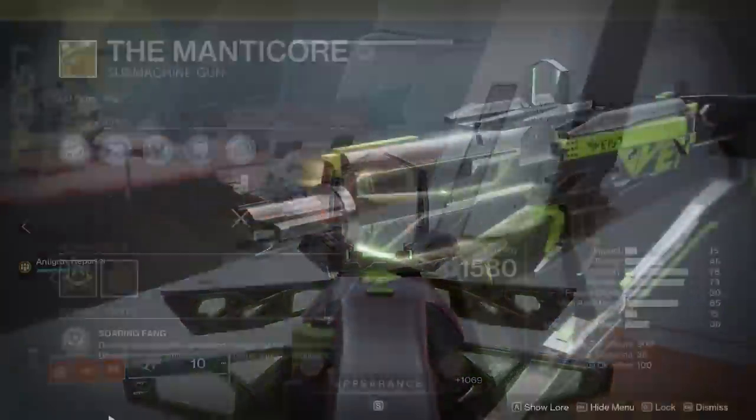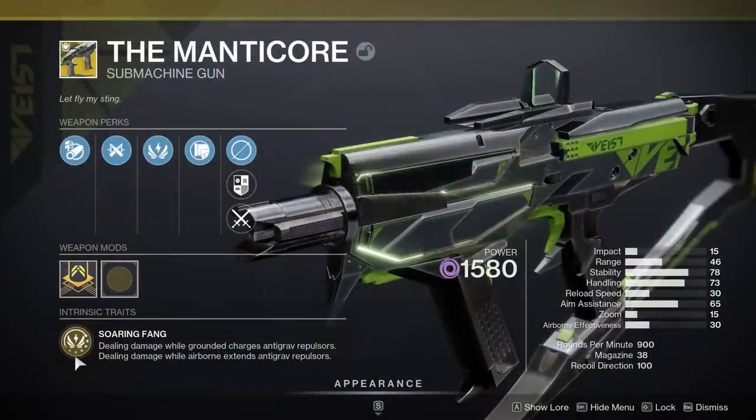The intrinsic trait is going to be Soaring Fang. Dealing damage while grounded charges anti-grav repulsors. Dealing damage while airborne extends anti-grav repulsors.